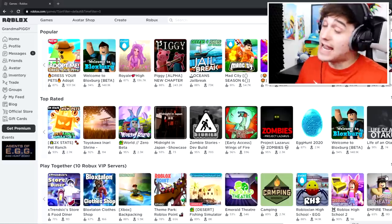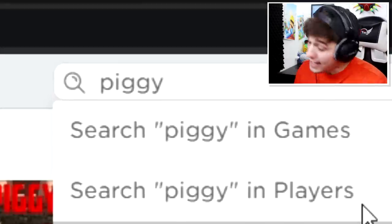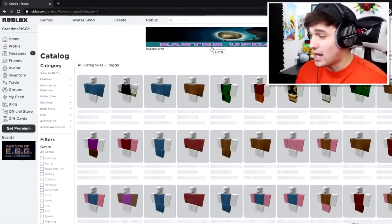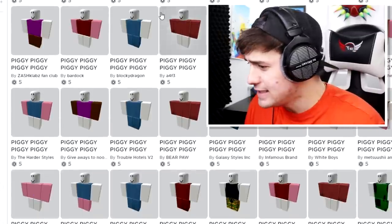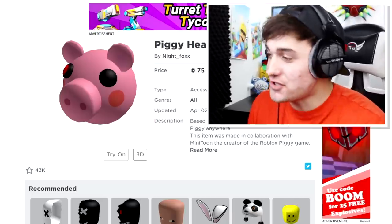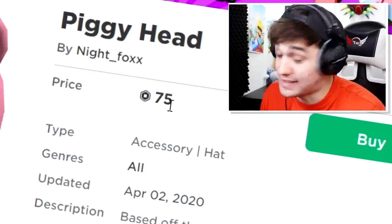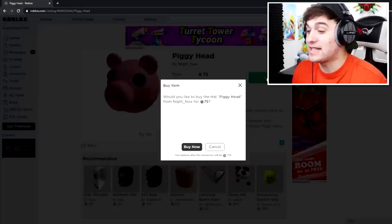I have a huge advantage, because if I search up here in the catalog for Piggy, you will see the one and only Piggy Head. Right here on my screen is the Piggy Head created by Night Fox — only 75 Robux. If I literally just click on it and buy it, there we go.